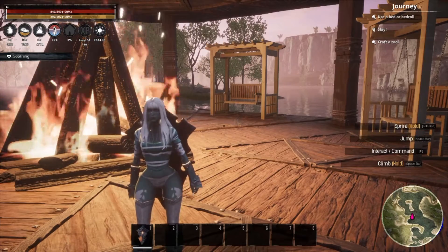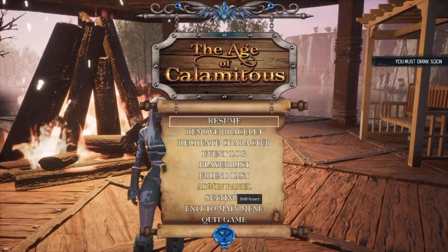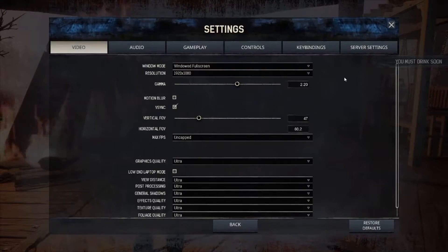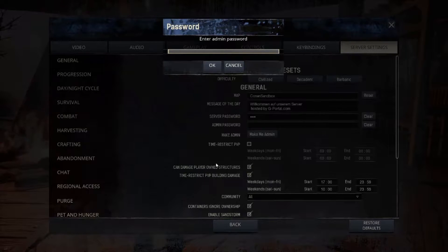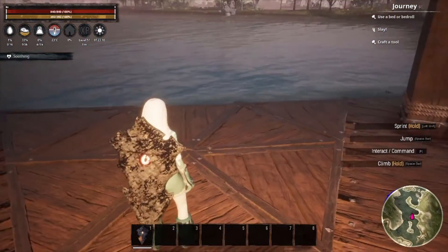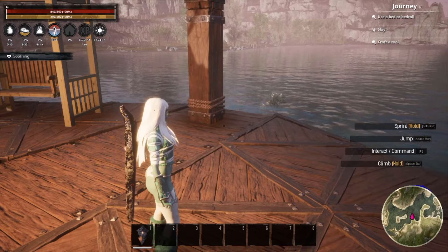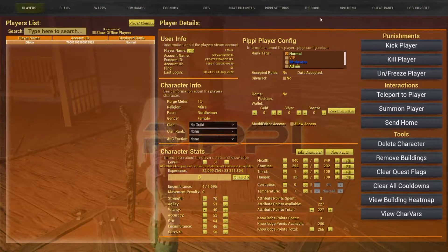In order to make a quest, you're going to first want to log in as an admin to your server. You'll want to press escape, hit the settings button, go to the last tab which says server settings, click the make me admin button, and type in your password for your server. I'm already logged in as an admin, so I'm not going to do that right now. But once you have that enabled, you'll be able to press Shift and Insert, which will open your Pippi menu.